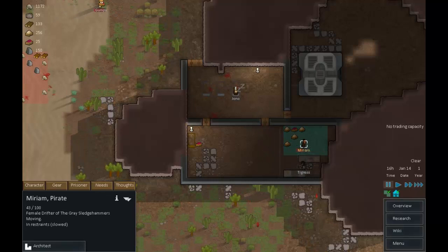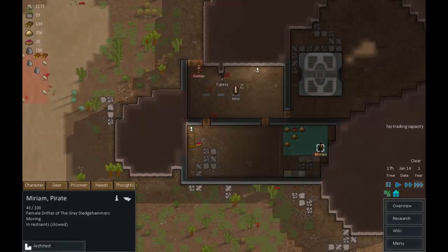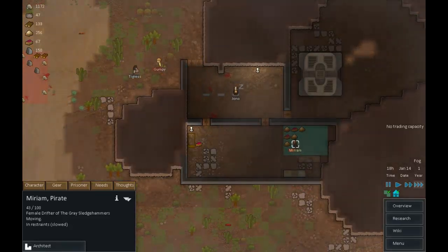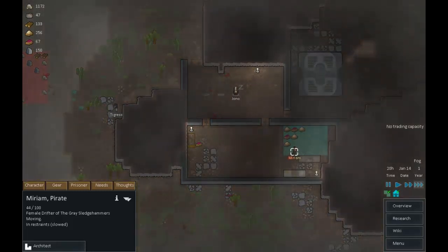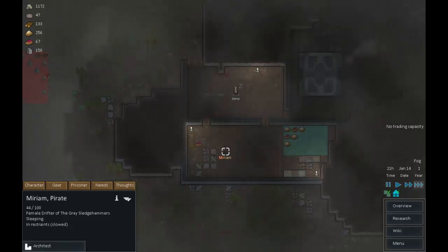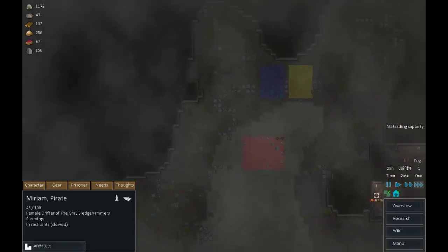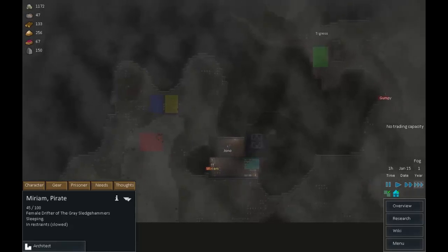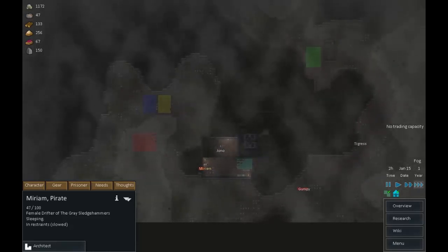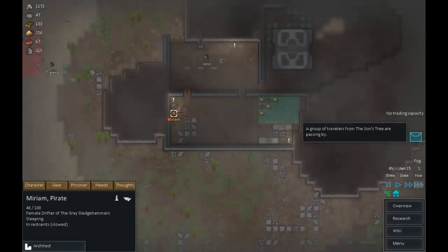Now Miriam, let's have a look at you as a prisoner. Let's try to recruit you with friendly chats - that's good. I'm not happy dropping you off without food at the moment, but once we get the researching table in place, what we'll do is make a prison complex over here - which will possibly be our second big mining project. But in the meantime, we're looking pretty good.